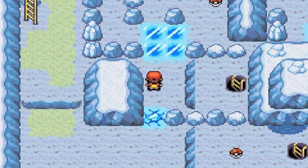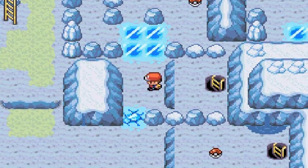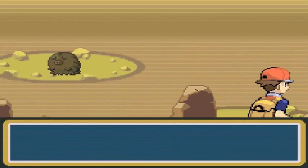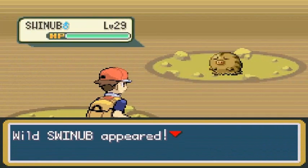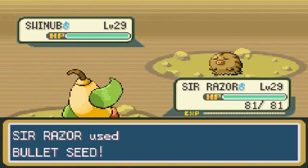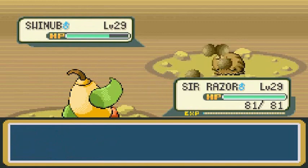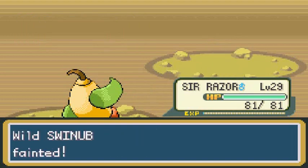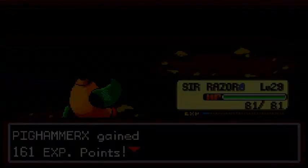Here we are in the Icefall Cave. I'm going to lead with Sir Razor - I know it's a risk since it's a Grass-type Pokemon, but there will be Pokemon in here new to the Pokedex. You can't go right here yet because you don't have the Waterfall technique, but you can go straight into the hole. These little chunks of ice - you can only step on them once, and if you fall through them you have to start your adventure again.